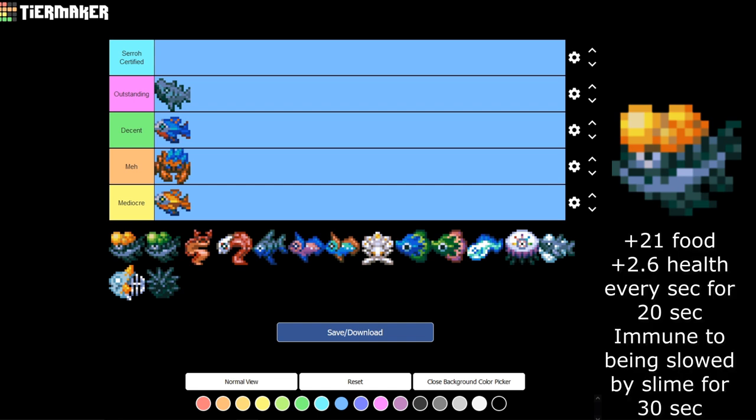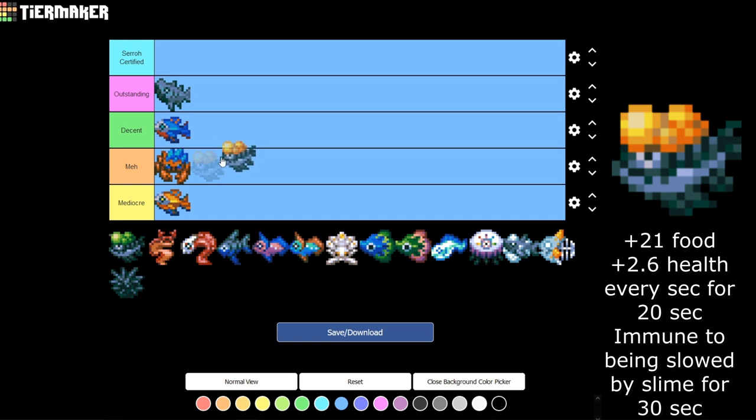The Yellow Blister Head gives plus 21 food, plus 2.61 health for 20 seconds, and immunity to being slowed by slime for 30 seconds. I think this would be situationally useful since stepping in slime is really annoying during boss fights, but you can get rings to walk through slime anyway. I've never used this and don't plan to — putting it in the Meh category.